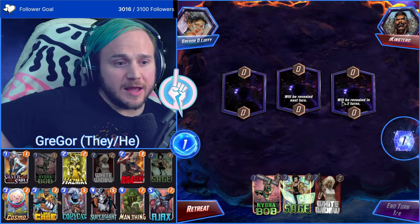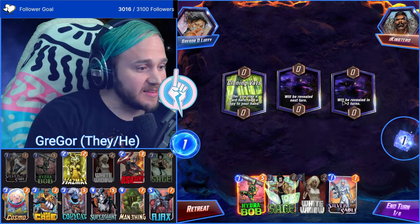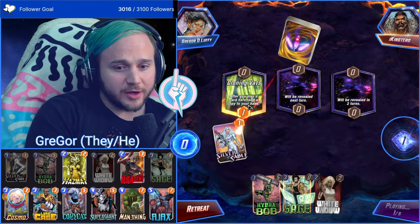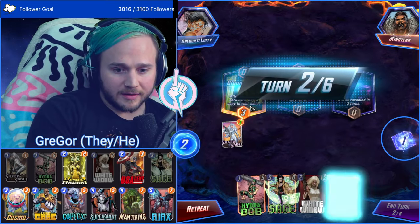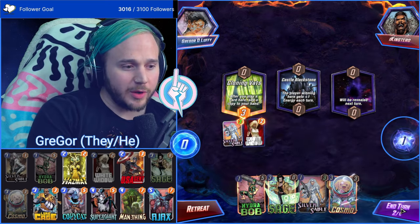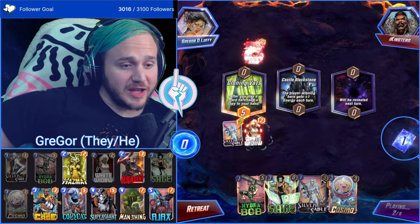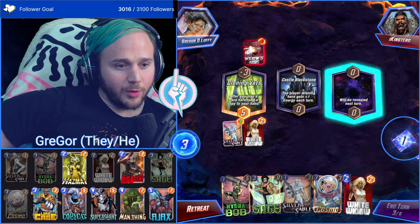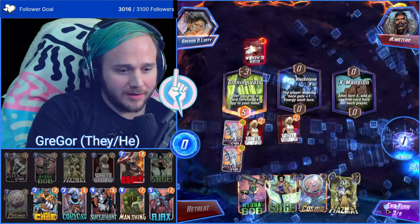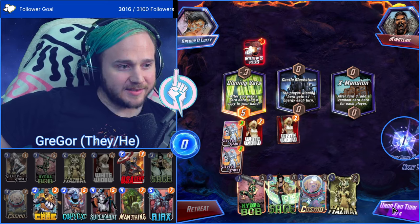If it brings a hundred dollars worth of joy, that's worth it — but a hundred dollars is a lot. I like what we have with the Cloning Vats. We're gonna be super toxic — Gregor toxic, unheard of. It's a hundred-dollar variant. White Widow here — we don't even care about Castle Blackstone. We're gonna keep playing Silver Sable and White Widow. I feel like we kind of have to snap on this because we do White Widow, Silver Sable — and Silver Sable keeps the stats.